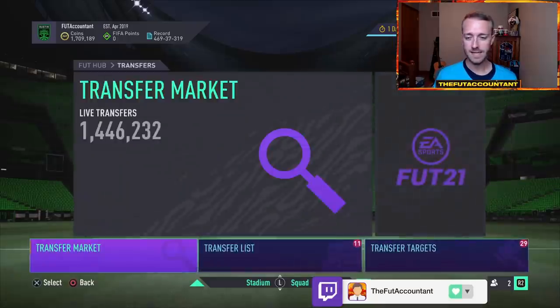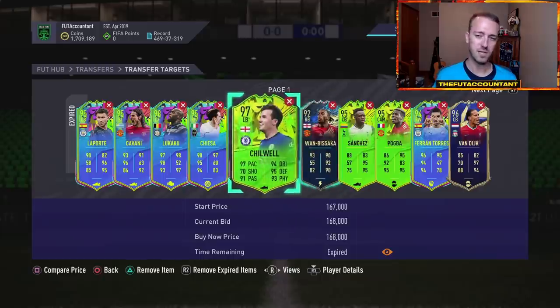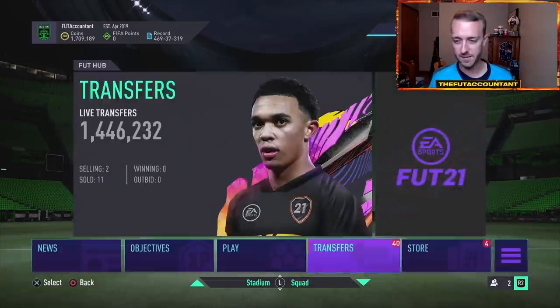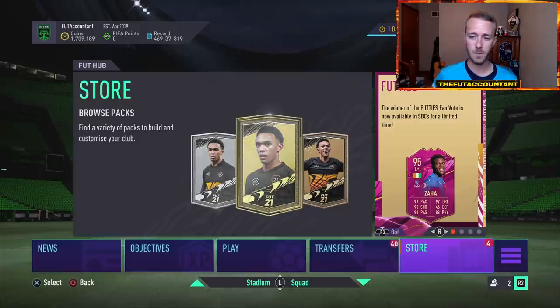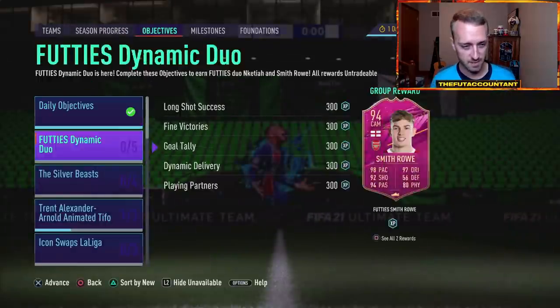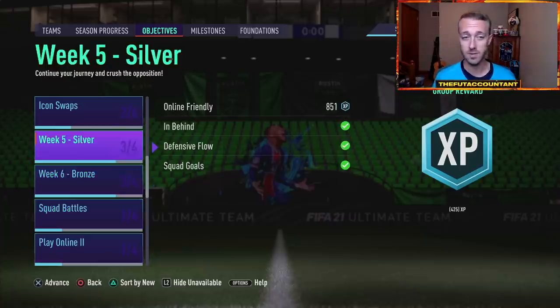Rewards today — watch out for team of season cards, those could be great flips. Be careful with tradable stuff on the market, especially primary league team of season cards that are up, because that stuff could be dropping. I'm saving packs — I think a lot of people are going to save their packs as well for the big day, which will be Friday. Friday is going to be madness again, so get ready, get locked in, get your coins, and get all the objectives you need done.